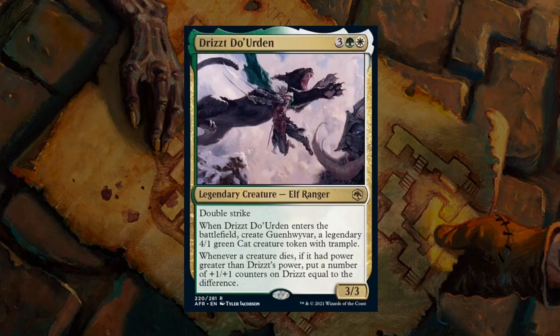Next up we have Drizzt Do'Urden — a 5-mana 3/3 legendary elf ranger with double strike. When it enters the battlefield, you make a 4/1 green cat creature token with trample. When a creature dies with greater power than Drizzt, you put that many +1/+1 counters on Drizzt — so if the 4/1 trampling cat dies, Drizzt becomes a 4/4 double strike. That's a lot of power and toughness for 5 mana split across two relevant bodies. That's an easy A — a bomb, and definitely an incentive to go Green-White, or a potential splash.